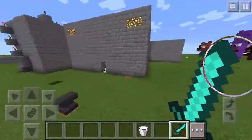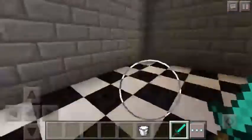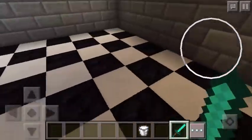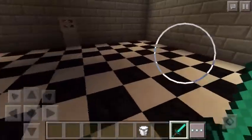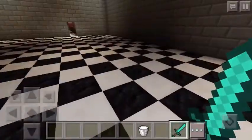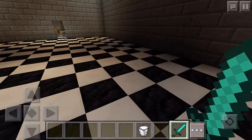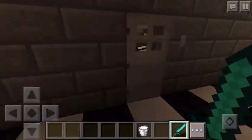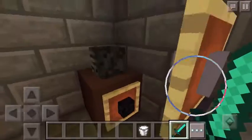Over here we have the inside of the building — this is the lobby. I'm still working on it. I'm going to add a little pay area right here, separate it off, and add a kitchen and all that. But it's pretty good so far.